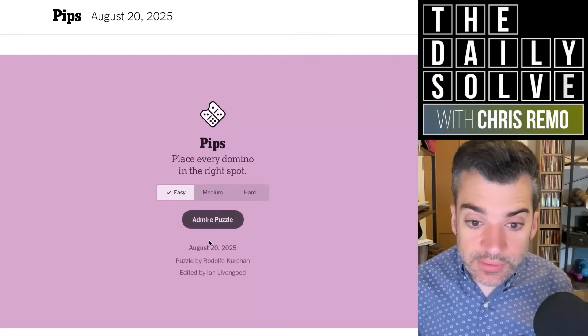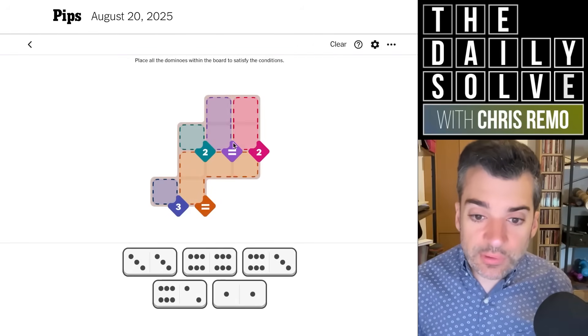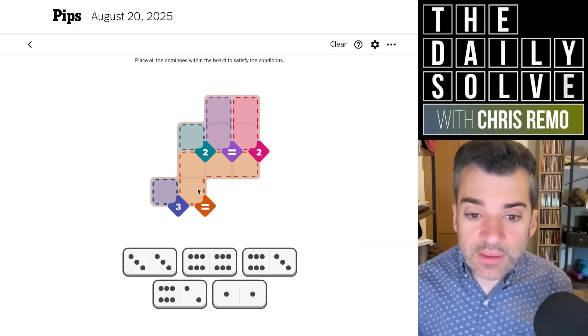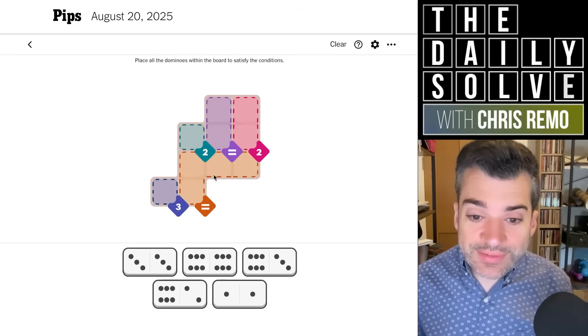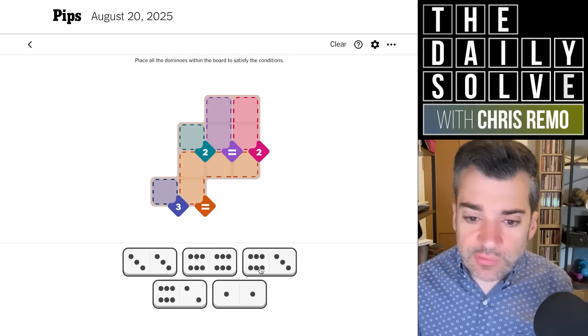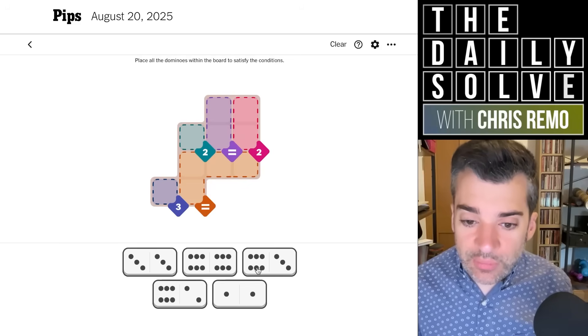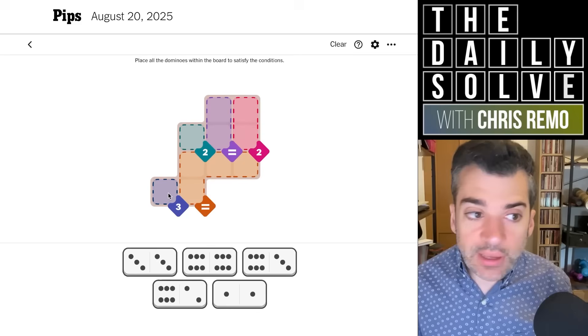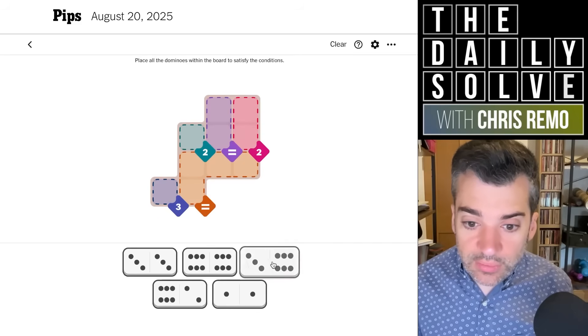Let's play medium. Here we have a new type of clue: the equals clue. All four cells in this region at the bottom must have the same individual pip count. We can see that each of those cells needs to be a six, because there's only one pip count among our five dominoes that occurs four times, and it's the sixes. So we'll need four sixes in there. One of those sixes will need to connect to a three in order to satisfy the three total — so the first thing we can place is the three and the six.